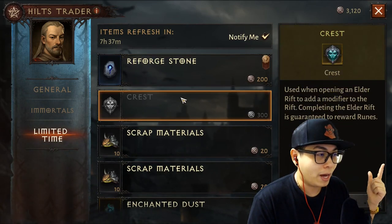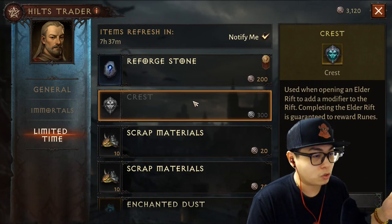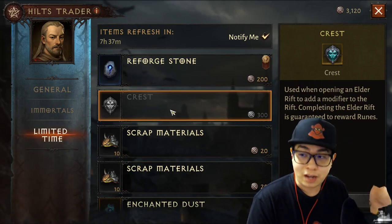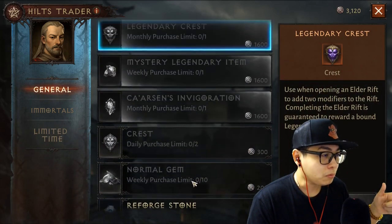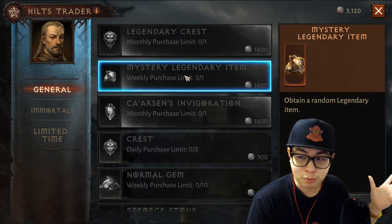You also have these limited time offers that refresh every 12 hours. You can sometimes pick up a crest, a reforge stone, or a lot of other stuff here. If you see a crest, I usually buy one here as well. It is not worth spending your hilts on the mystery legendary item.